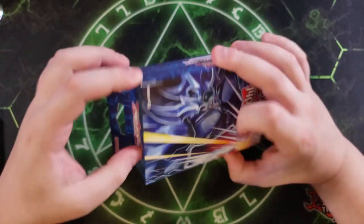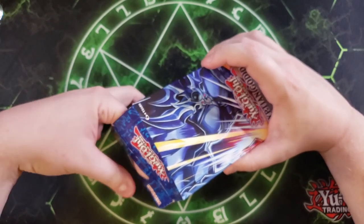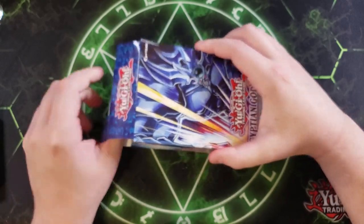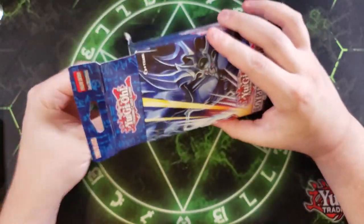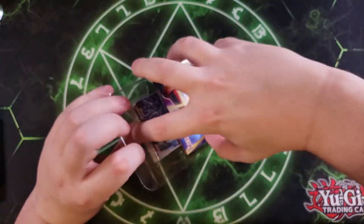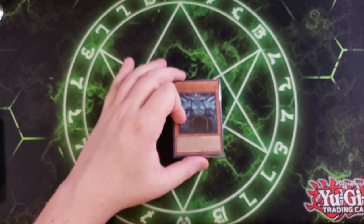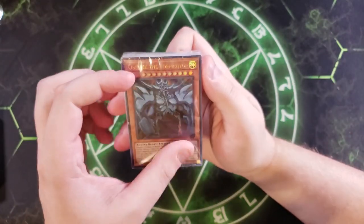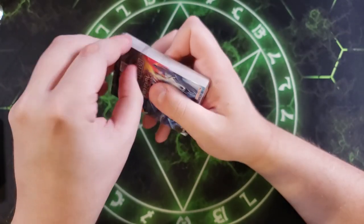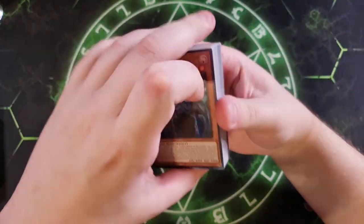We're going to slide these to the side and pop open the Obelisk structure deck. A lot of the cards are the same for the reprints, which is why I figured I'd open both in the same video — they are very similar in how they were made. But they're very good structure decks, both of them, for a beginner player or somebody who wants to play something nostalgic. The mat is the same so we're not going to go over it again; we're just going to go over the actual structure deck itself.